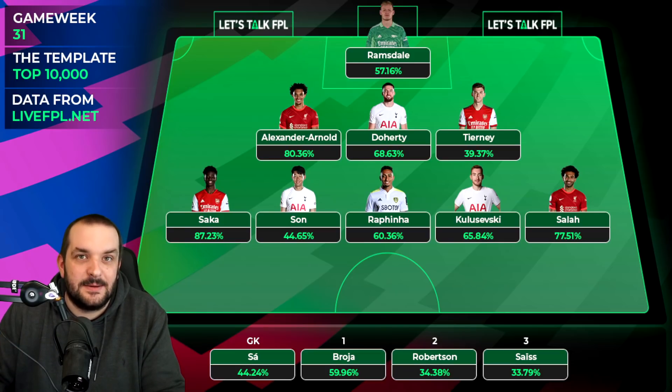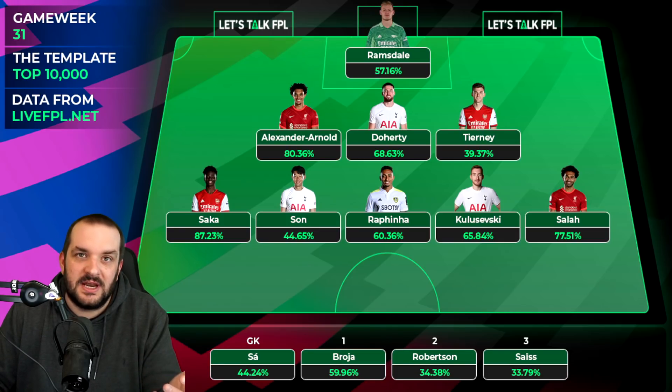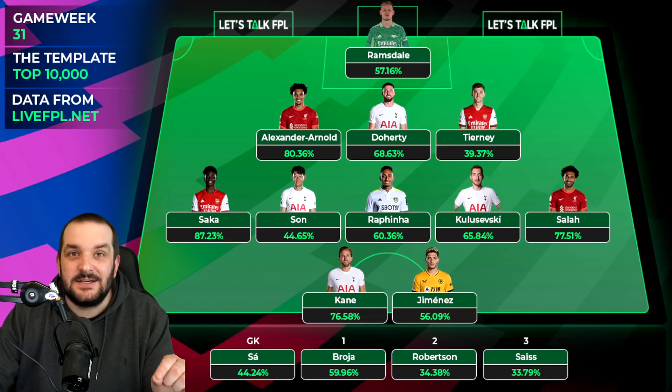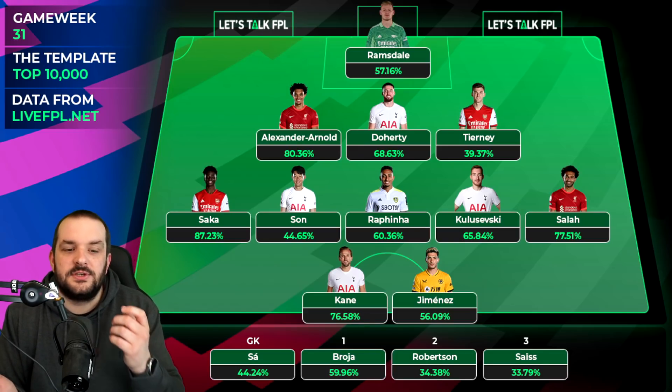Son you can probably just hold on to now - most of you have probably made that decision. Looking at the forwards: Kane, Jimenez and Breuer. Breuer is probably okay to hold because his price is so cheap and there aren't many better options up front for less money. At some point maybe we go three-five-two and get a £4.5 million forward in, but right now if Breuer keeps starting he's probably okay. Leeds this week is fine, he can't play in game week 32 against Chelsea as he's on loan, but there's a double after that.